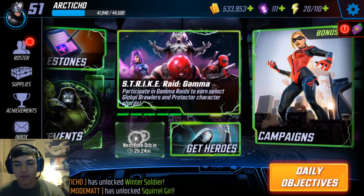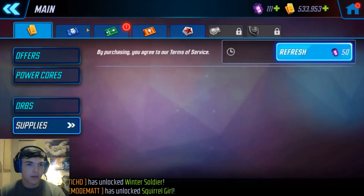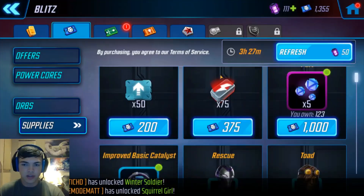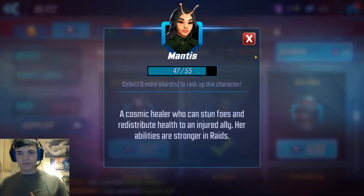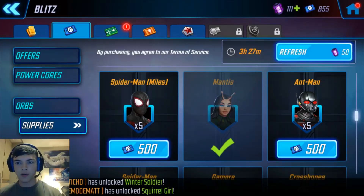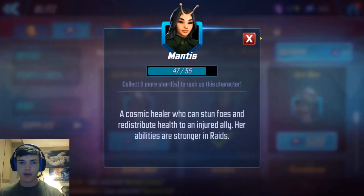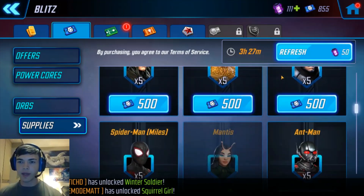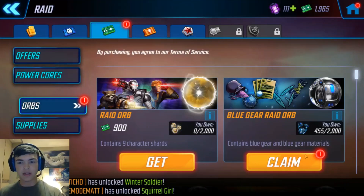Alright guys, I wrapped up the Arena battles, took care of the Raid, and pushed into Blitz. We got all that wrapped up. We can go over to the Blitz store and pick up some Manas here - we got her 47 out of 55. If we go over to Gamora we could pick up some Gamora, but I'll hold on to the credits right now. I'd rather get Manas sooner and start farming Gamora, at least to three stars for Manas. We'll open this blue gear orb - get some bio stuff there.